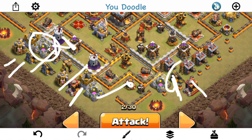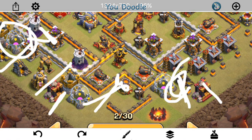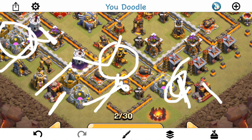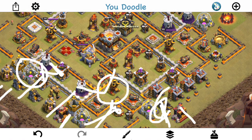Then I'm going to drop my CC as well as another eight or nine Bowlers, with Jump, Freeze, Rage, and Heal in some order like that. If I don't have a Rage for my Bowlers it'll be disappointing, but with the Queen still up I should be able to get the Town Hall. Because of this jump right here - if I drop it right, it'll connect the Queen to kind of meet up, and with no CC she can just do her thing. I think I'll have a lot moving into the base, assuming the first part goes right.